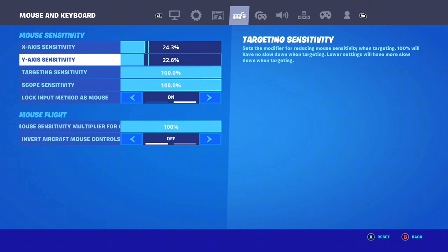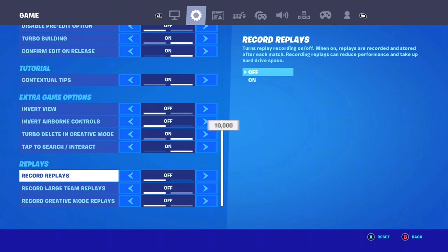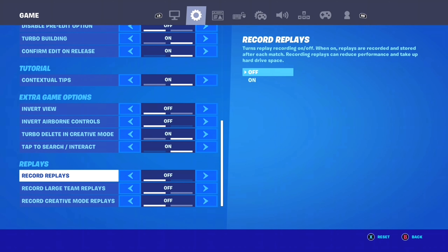Go all the way to your game settings — not controller settings, it's in the game settings. Go down to your replay settings and make sure you have all of them off: record replays off, record large team replays off, and record creative mode replays off. Make sure you have all of those off.